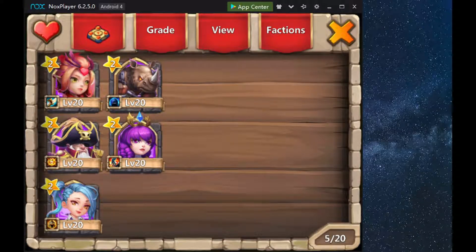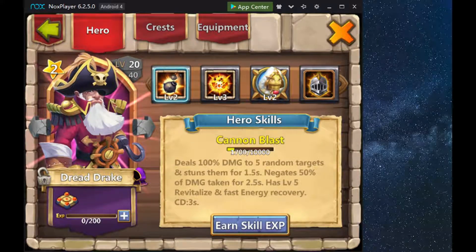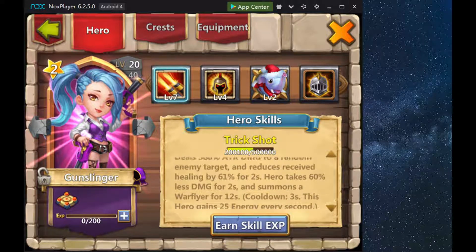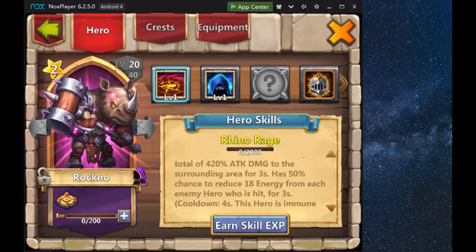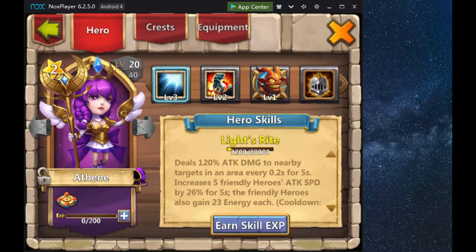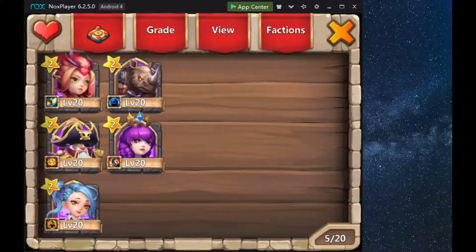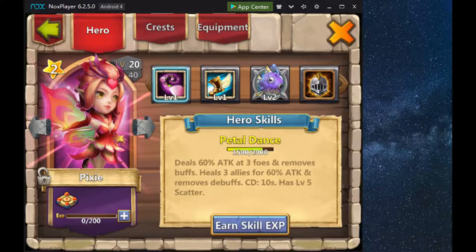While working on things yesterday and getting my heroes up to level 20, I got a full team of legendary heroes. I've got Pixie who is my healer, Dread Drake who is my tank because he has a lot of hit points, Gunslinger who is a really good sniper, Rock who heals himself which is great utility, and then a theme hero who is also a sniping-type hero.